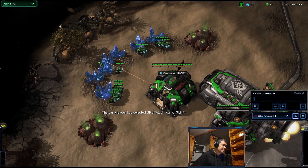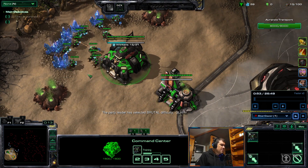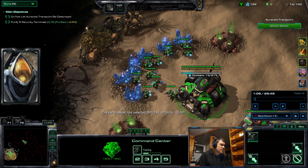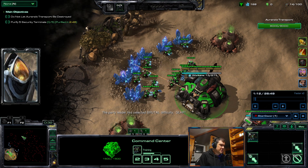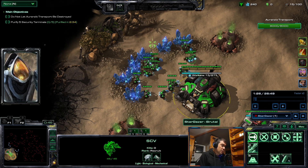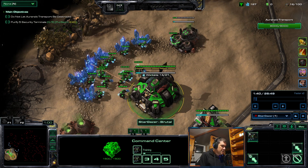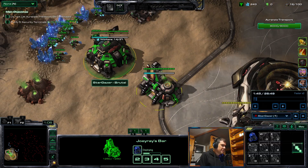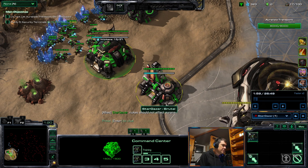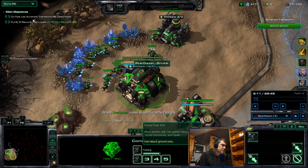Nukes hit at random but they do not hit more than 40 distance from any of the player units, so they won't hit the other side of the map. The more spread you are across the map, the more spread the nukes will be too. Nukes should not affect Urana, and I was right, because if they did it would be impossible to do this mutation.